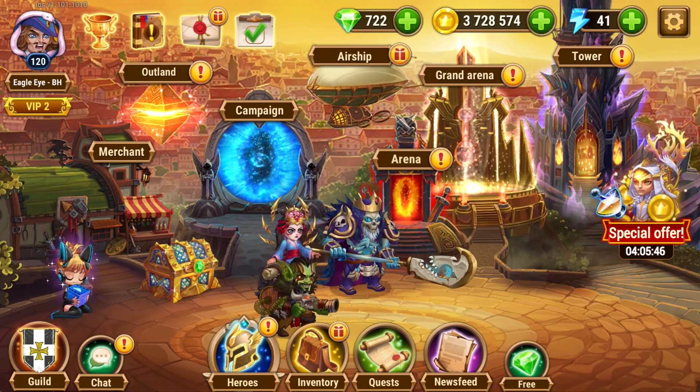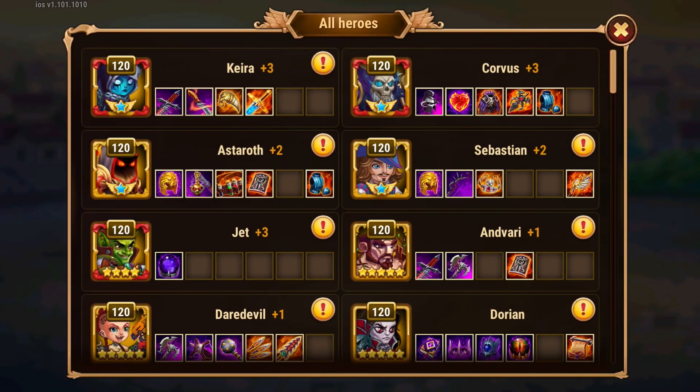First of all, we will look into the Corvus, Keira, Morgan team's most annoying factors, which are the Altar of Corvus, Dancing Blades of Keira, and Skeleton of Morgan.